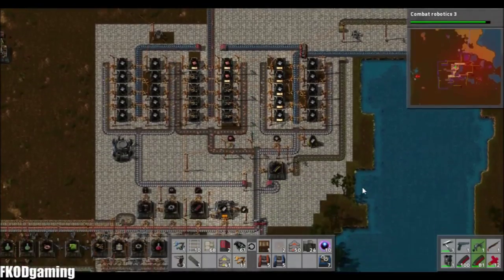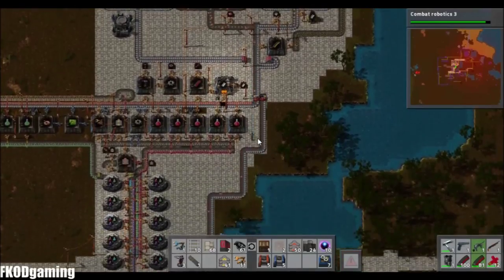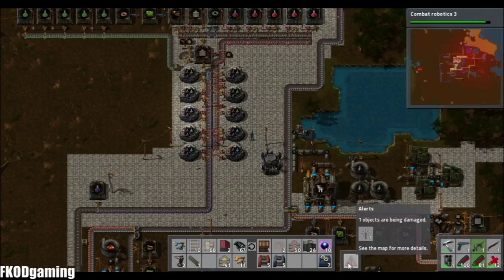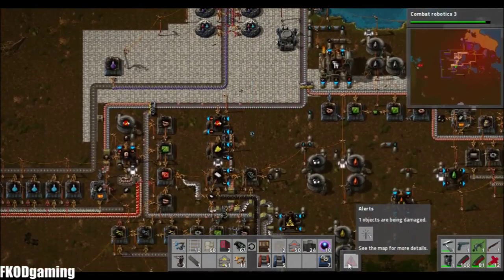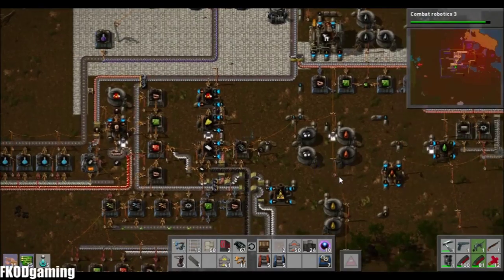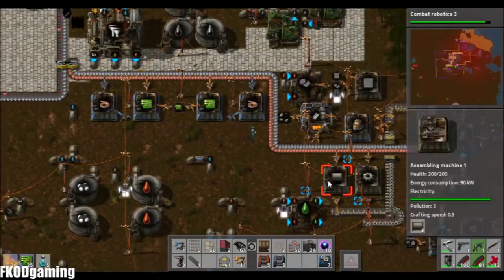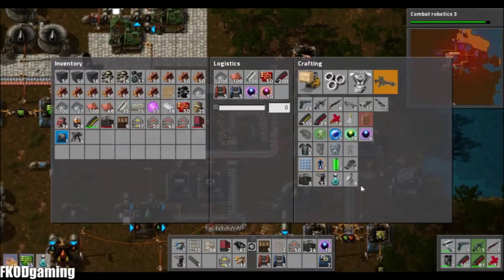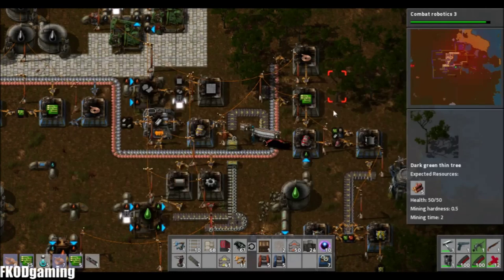I'm going to need much more copper — at least a couple stacks there. Let's go ahead and get some laser turrets produced. What all did I need? I needed engines. So I've got engines.